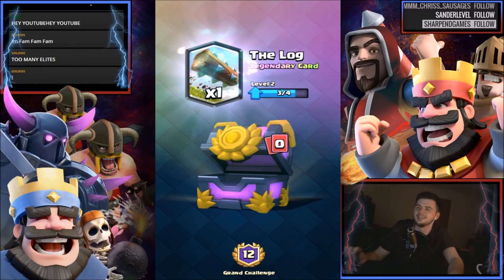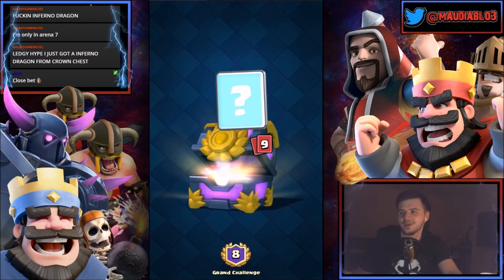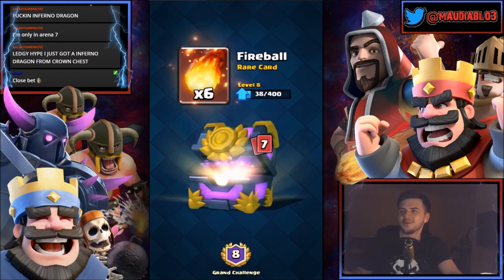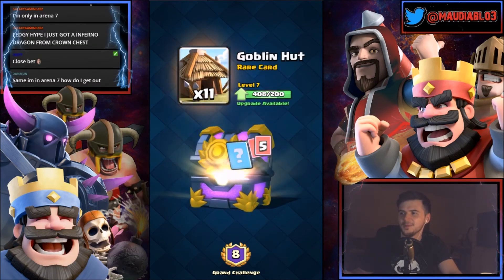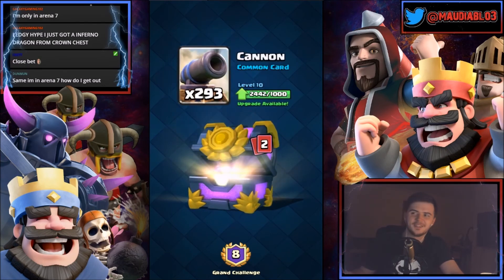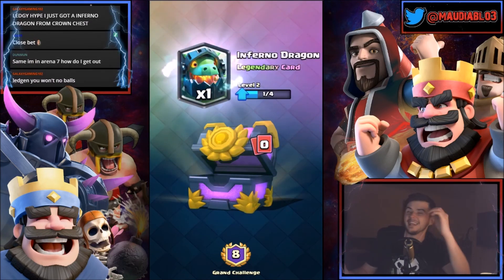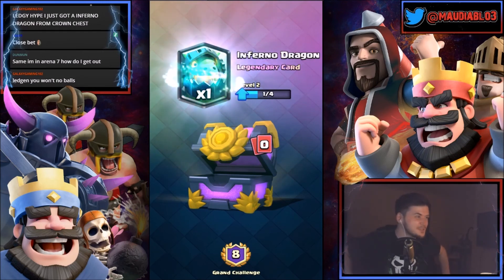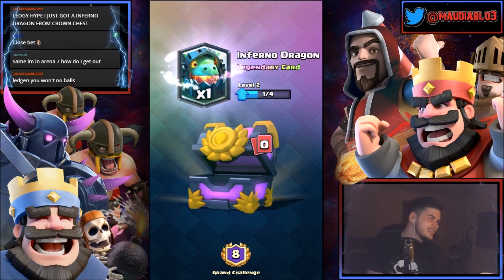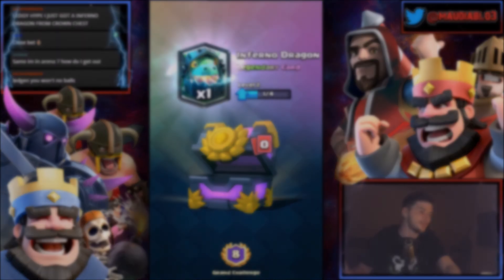Eight wins and three losses on a grand challenge chest — 420 cards, 9,300 coins. One inferno tower, six barbarians, 11 goblin huts, 80 knights, 12 hogs, 12 elixir collectors, 293 cannons, four freezes. Could this be a legendary? Inferno dragon! I just got a virgin inferno dragon — I just got one from the crown chest as well, that's crazy. That's two legendaries — didn't think I was gonna get a legendary there, but nice!